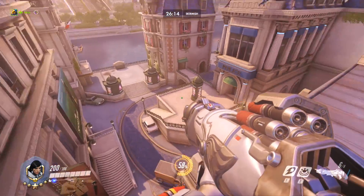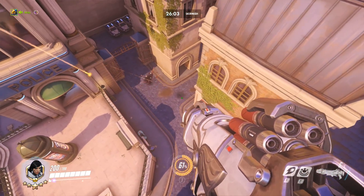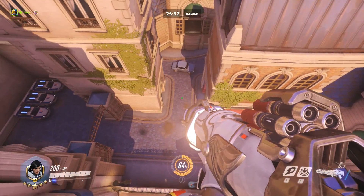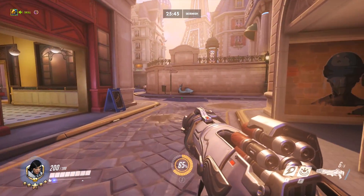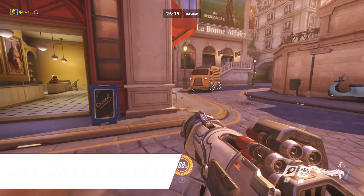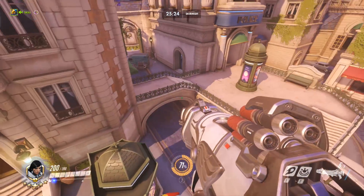The problem with this is that the defending side has an advantage in GOATS because they can place their Reinhardt at the choke and spread the rest of the team around it, so they don't take swing cleave damage. But the enemy team must go through that narrow passage, so the defending team gets extra cleave damage and they don't take any. Apart from that, there's no other way onto the point, which means you're either going to have to win a GOATS versus GOATS setup, or run a character like Sombra that can flank, contest the point, and force the enemy GOATS team to fall back.